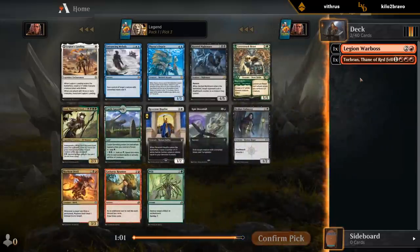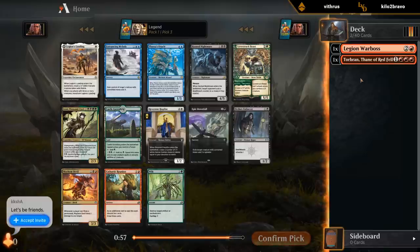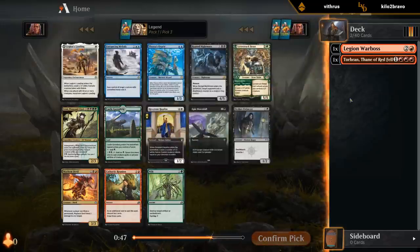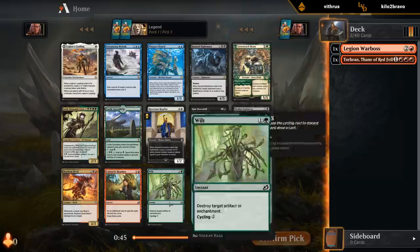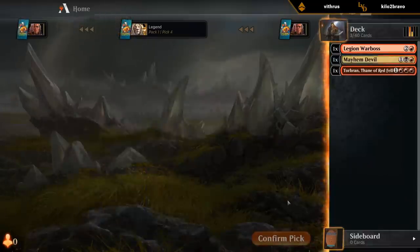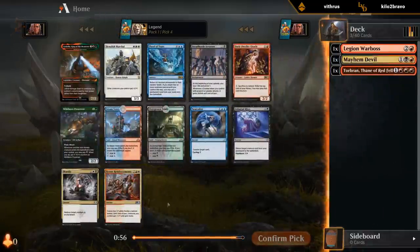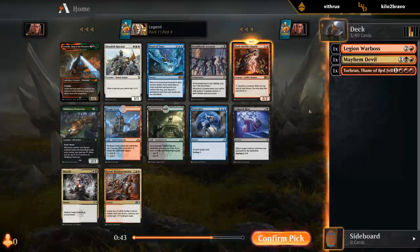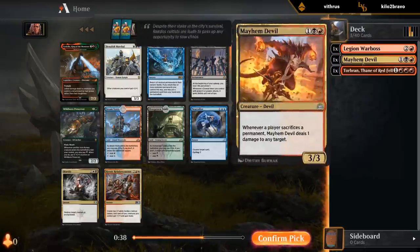Let's see if we can draft a nice Mono-red deck. Well, I don't see any red cards. Cathartic Reunion doesn't really count here. Roots or a Black Splash for Mayhem Devil has a bit of synergy with Torbran. Could also go for a White Splash for reinforcements. Oracle's okay I guess if we just needed to drop. Bit of synergy if we've got some tokens. And synergy with Mayhem Devil if we do end up red-black.